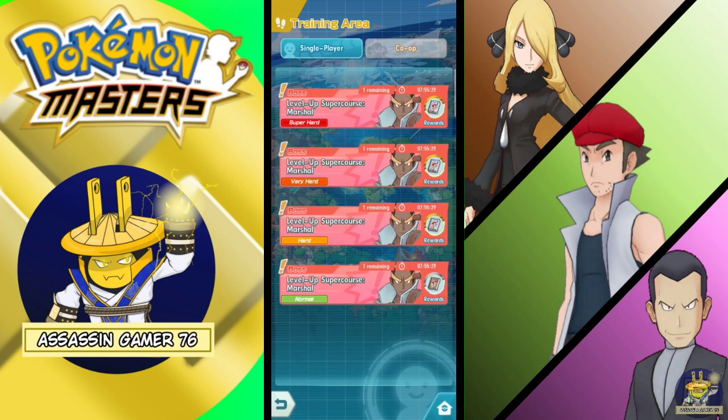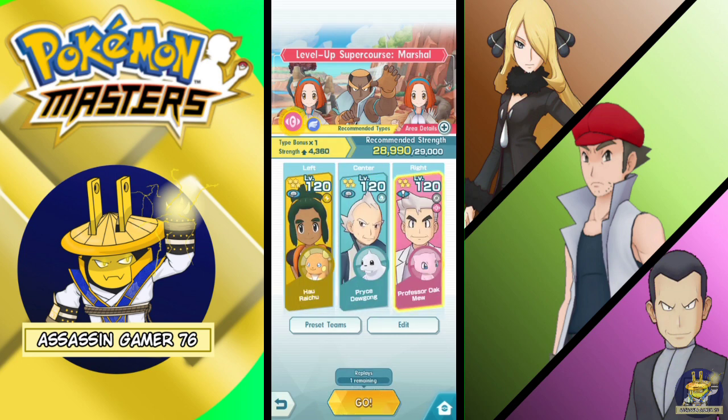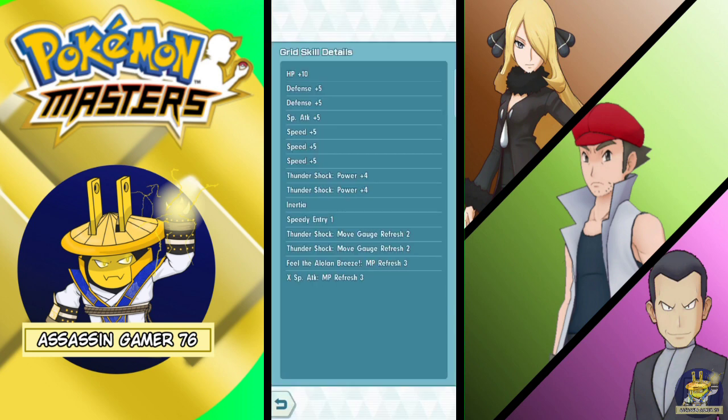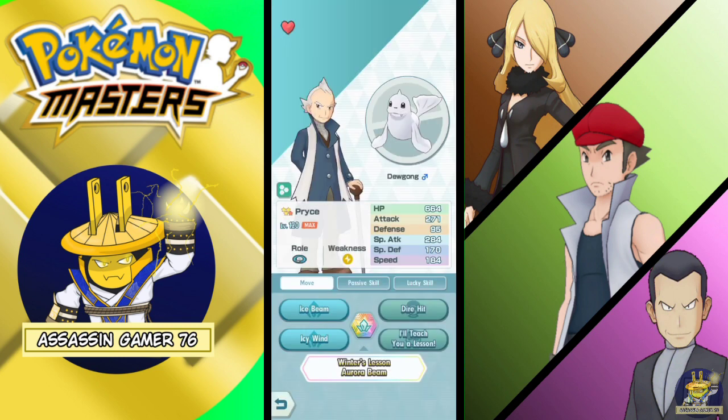This is the hard version — Martial Arts. So this is my team. Since Hau has a Double Move Gotcha Refresh from his Thundershock, I can infinitely use the Icy Wind for Price.